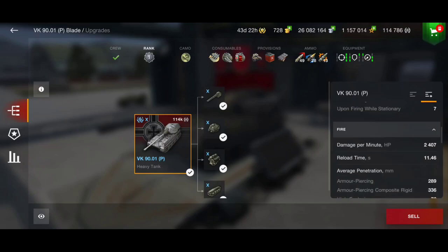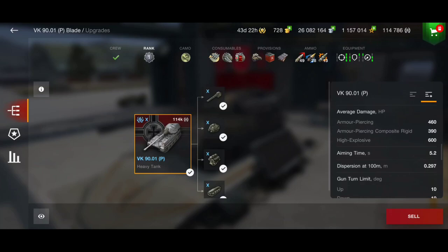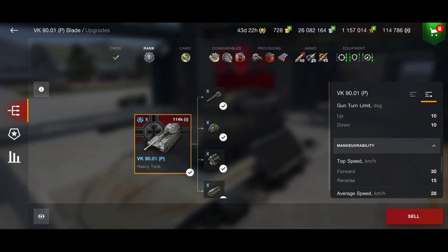With calibrated shells we have 11.4 seconds of reload time and 336 millimeters of penetration. With premium shells that will do the job penetrating heavy tanks like the AEK Panther. Without calibrated shells you'll have real penetration issues, especially against super heavy tanks. The gun depression is 10 degrees, which sounds good but is still not perfect because of this tank's tall armor profile. I suggest going on flat ground and using side scraping to block damage.